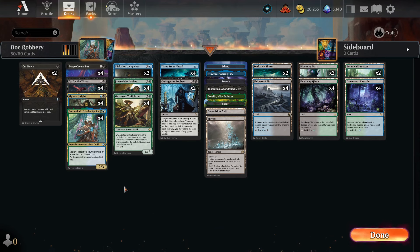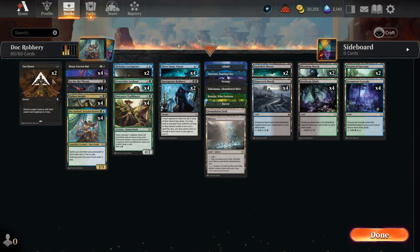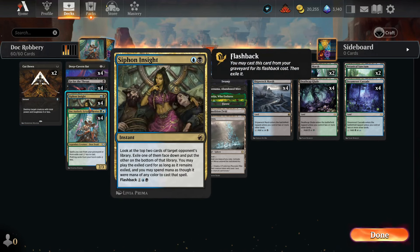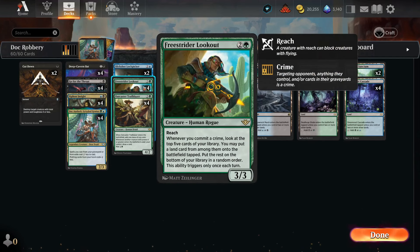That is our three-drop. Another three-drop we want in the deck is Freestrider Lookout. Whenever we commit a crime, we get to look at the top five cards of our library and put a land into play tapped. This is very good ramp — just committing crimes ramps us. What kind of crimes are we committing? Well, targeting our opponent's creatures is a crime, targeting their hand is a crime, targeting their library is a crime. Everything we do in this deck is basically a crime, and that will ramp us out really heavily.